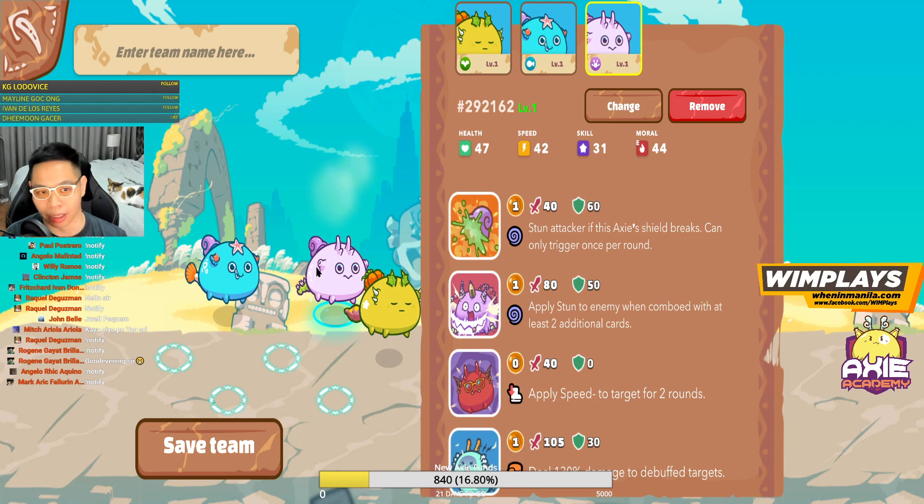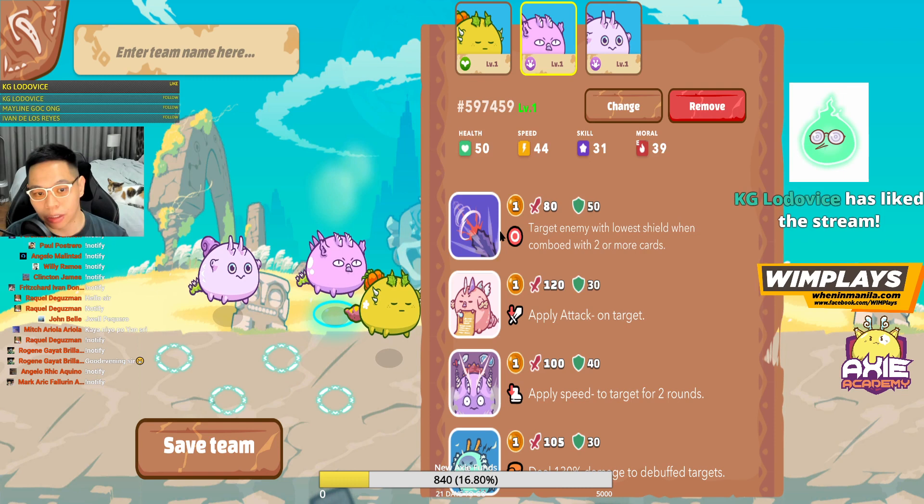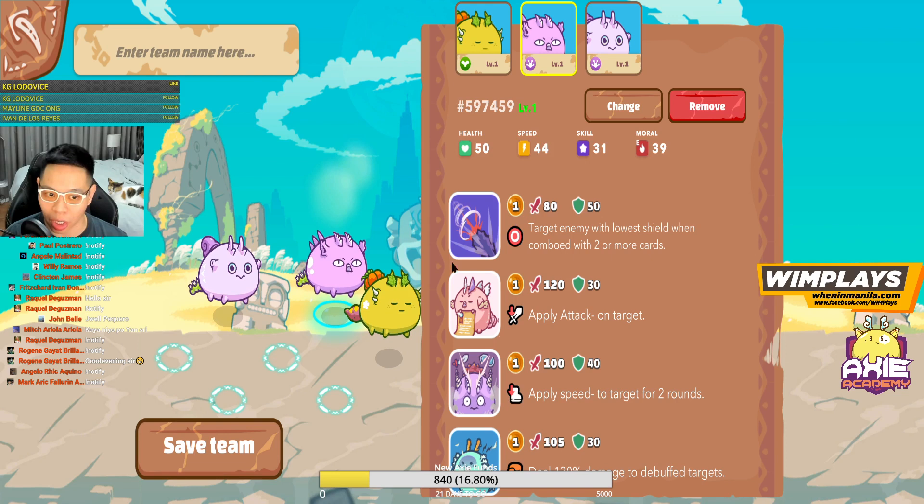The way the game is played is you attack the closest Axie to you. So imagine the same setup for the other side — you will usually attack the front Axie. That's why you want your tank up front, because you attack the Axie closest to you. All three of my Axies will attack their closest Axie. Unless you have some special cards, like Tri-Spikes, which targets the enemy with the lowest shield when comboed with two or more cards — so there are some special cards that will target someone other than the closest Axie if you play them right.